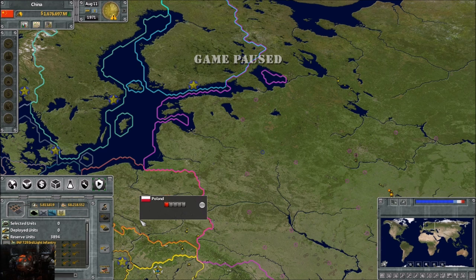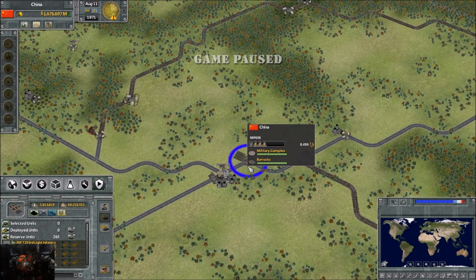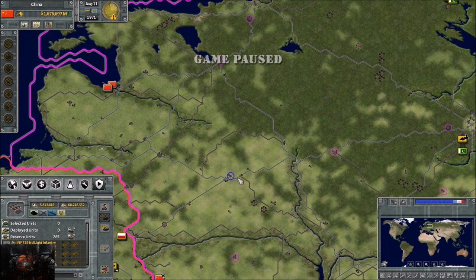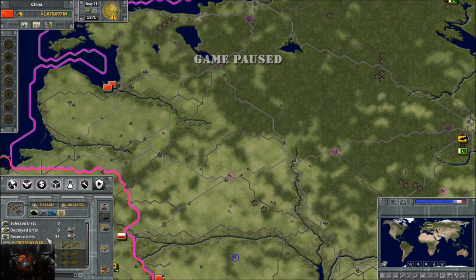There are two ways to figure out if your troops are in reserve at a specific location. First option is selecting that location after clicking the reserve button. You'll notice it now says 265 - so we know there are 265 units in reserve just outside of Minsk. This location has nobody, that location has 35 units. You can use the little scroll bar to see what units are in reserve at that location.